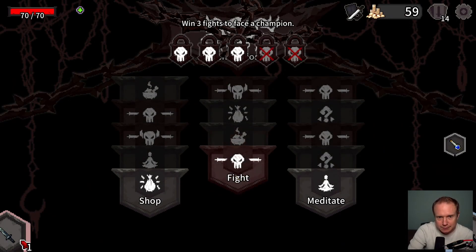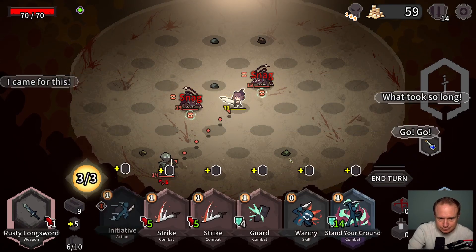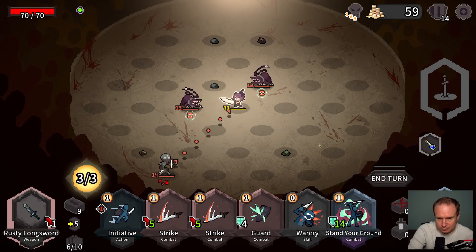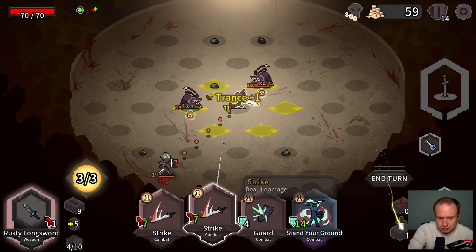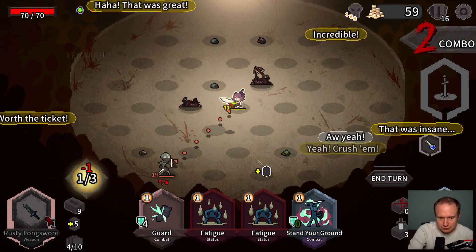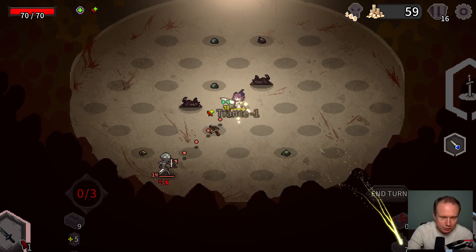I'll go with the potion for now. I like the AoE on the sword but it is not good for bosses, pretty clearly. Okay, we can just War Cry. Oh, now I'm taking damage because I can't Stand My Ground — should have done Stand My Ground first.